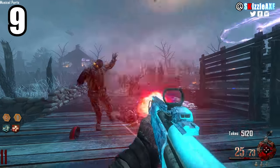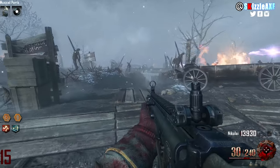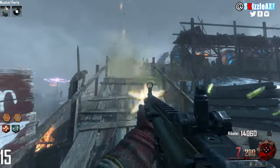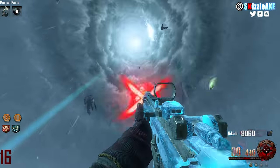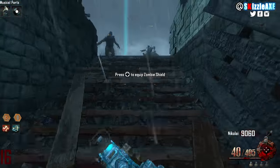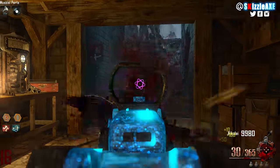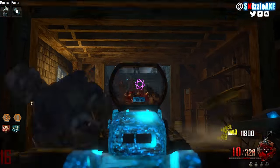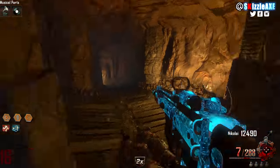Coming in at our number 9 spot, ladies and gentlemen, we're talking about the Scar-H. Now the Scar-H is a beautiful gun — we need this in the next Treyarch zombies. It has 30 ammo in the mag and 270 in reserve, and when you pack-a-punch it you get 40 ammo in the mag and 440 ammo in reserve total. It's called the Agarathon Reaper. I really enjoy using this every time I get it out of the box. It's one of the best guns from Black Ops 2 multiplayer. Let me know your favorite Call of Duty multiplayer in the comments.